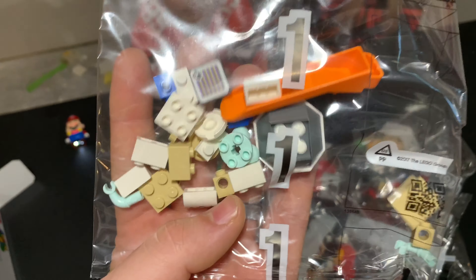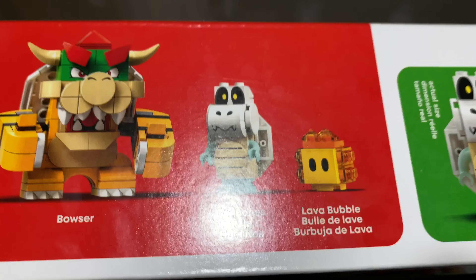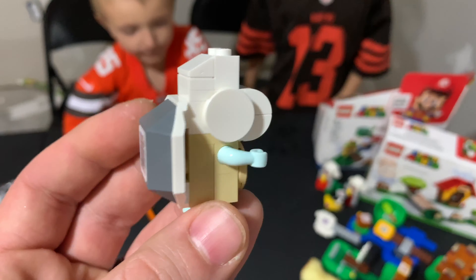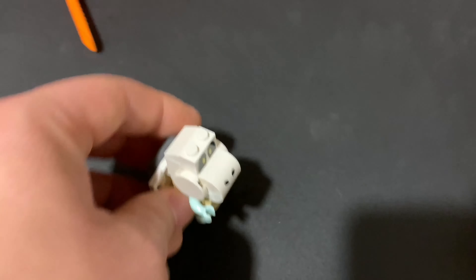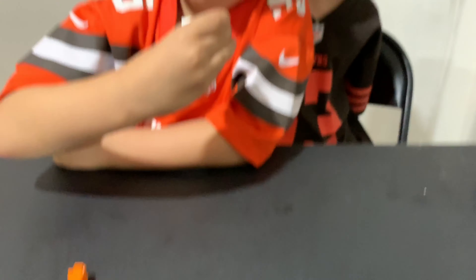Bag number one — it looks like we do get a brick separator. And it looks like we'll be building Dry Bones. There he is. He's a cool build. Is it just me or does it almost seem like his arms and legs should glow in the dark, being that color? It's an interesting color choice for his arms and legs.